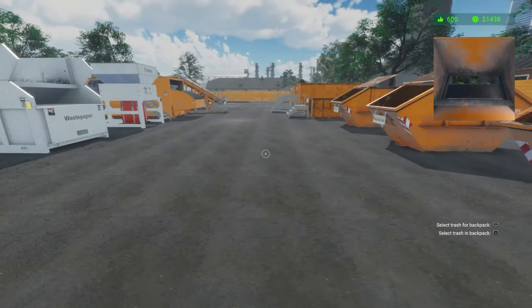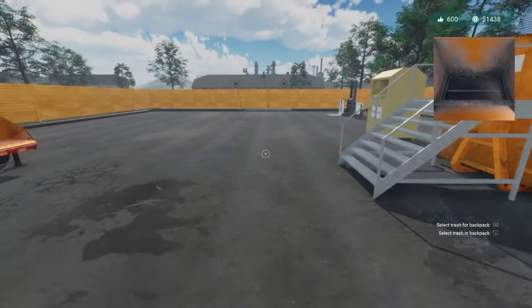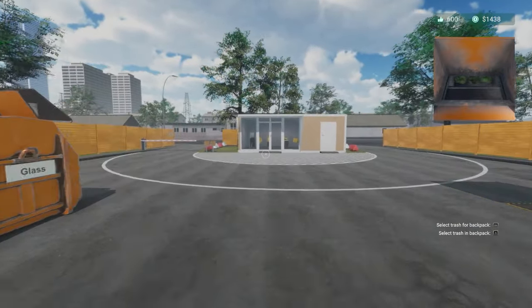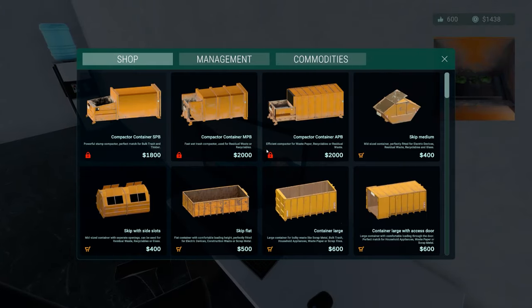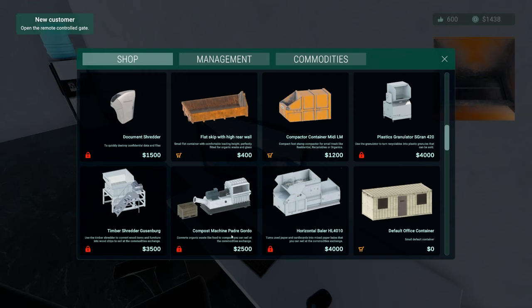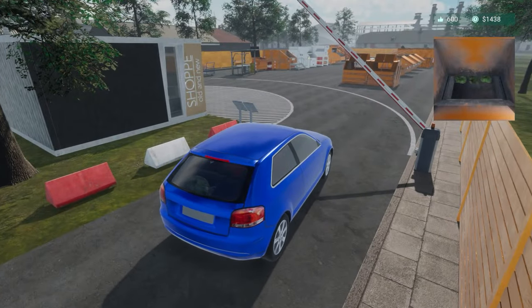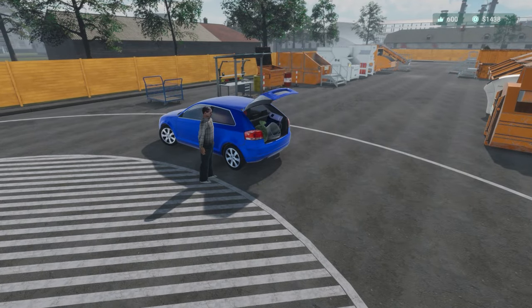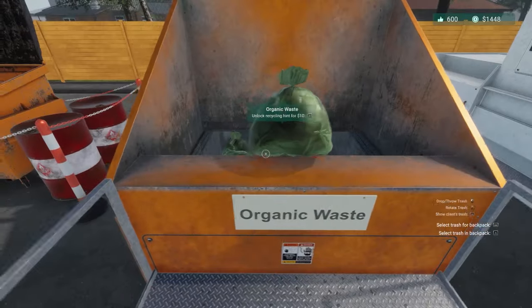In terms of our goals, it is once again to recycle and have some fun. We do have specific options in mind — the two new types of machines are something we definitely want to look at. We currently have the horizontal baler HL4010 for cardboard and paper, the timber shredder, and two new options: the plastics granulator and the compost machine for food waste. I think the compost machine is probably the one we'll go for first because that'll replace the organic waste handling.